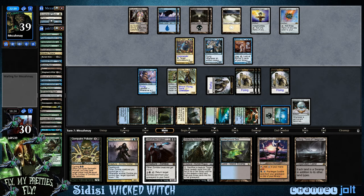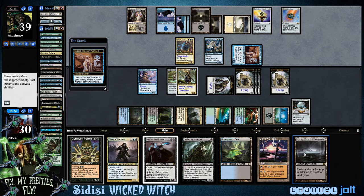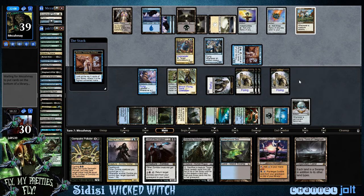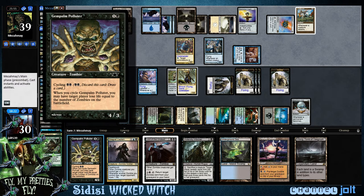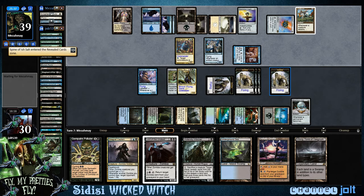Next turn we're going to have seven mana. We can get down two Lords — if we play Urborg all our lands become Swamps. We can definitely swing in with a bunch of 3/3 flyers. We're looking at fifteen damage in the air. He's at thirty-nine minus fifteen, so that's twenty-four. With double Lord they'll all be 4/4s, so five zombies at 4/4 is twenty damage — we're looking at nineteen damage. We may go double Lord next turn.